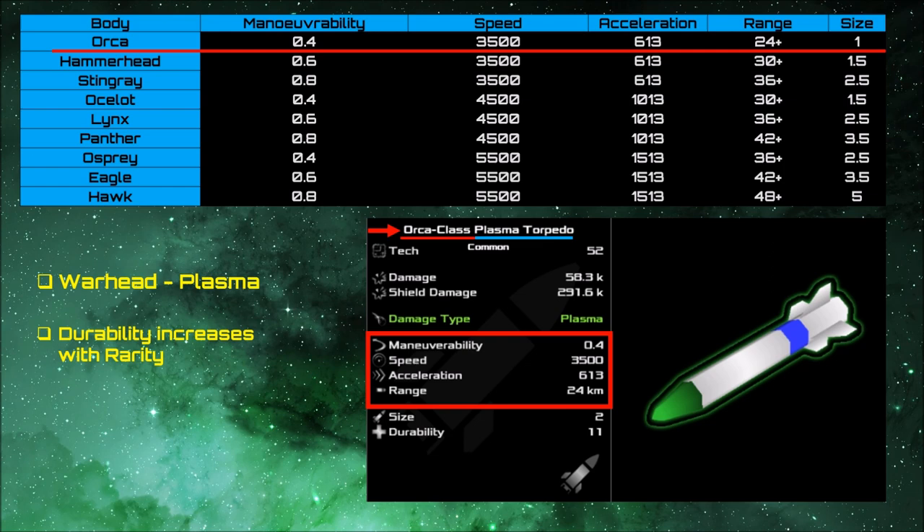Let's break down an example to apply what we've learned. Take the orca class plasma torpedo — the orca class is the body type and the plasma torpedo is the warhead, so it's a basic plasma warhead. It's a very vanilla type of torpedo. The maneuverability, speed, and range all match up to the chart for the different body types.